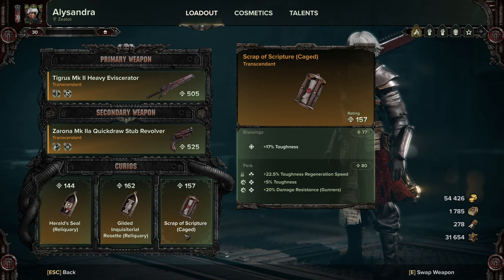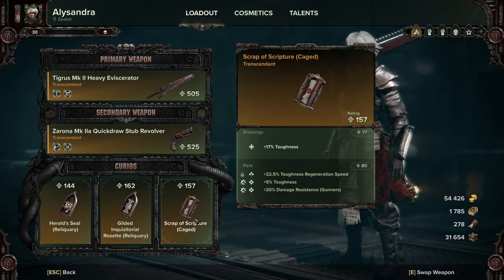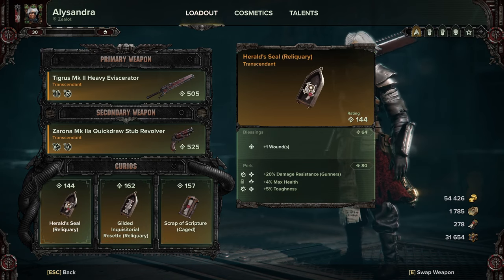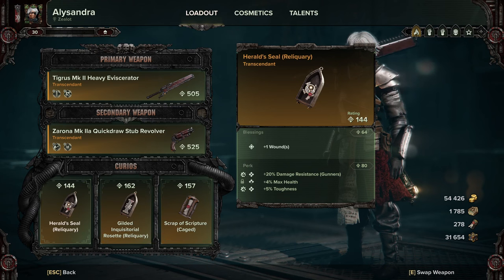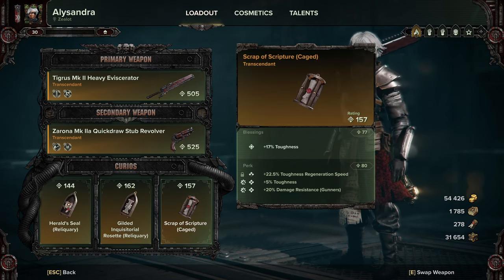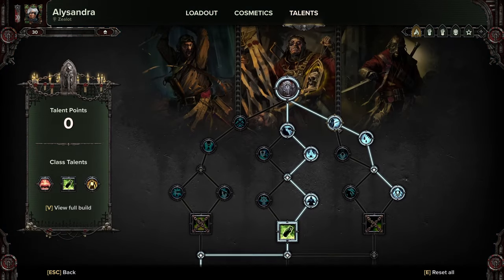I've been running these for missions forever and they work. Curios tend to be very player dependent, which is why I've never done a video saying this is the meta for curios. So use what you have — it will generally work. Alright, let's look at the talents.